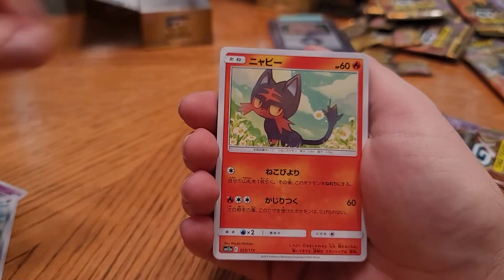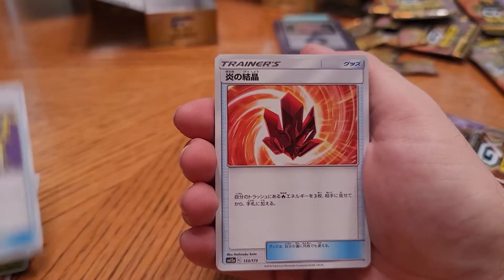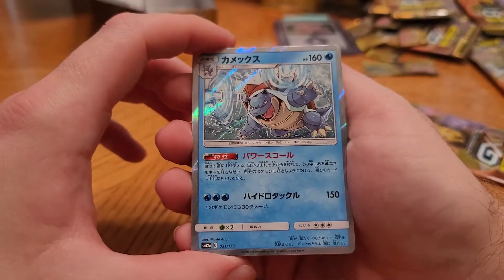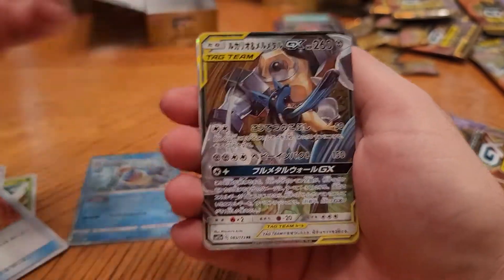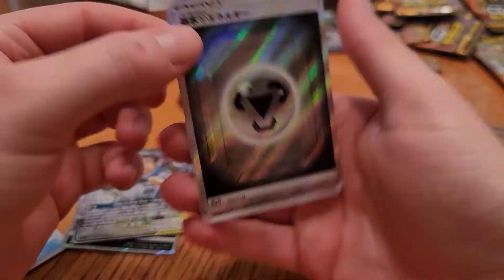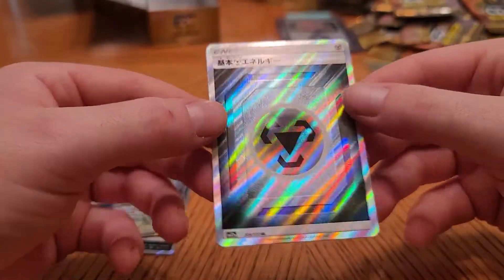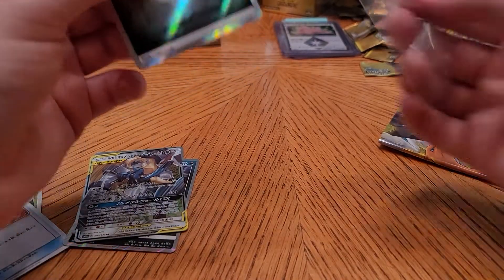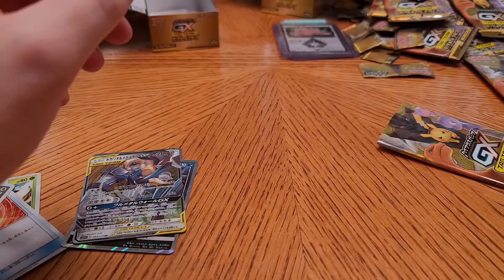Diglett, Litten, Grovyle — that might be Sceptile. Trainer, trainer, trainer. Another Blastoise — will never get bored packing you. Why Vedeltal, again — sick artwork. Lucario and Melmetal — what up with it? And there is our secret rare energy steel — sick, very sick.